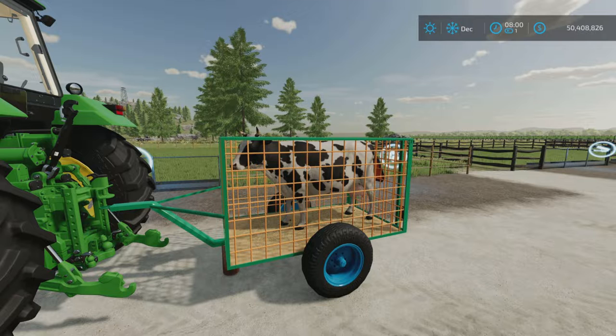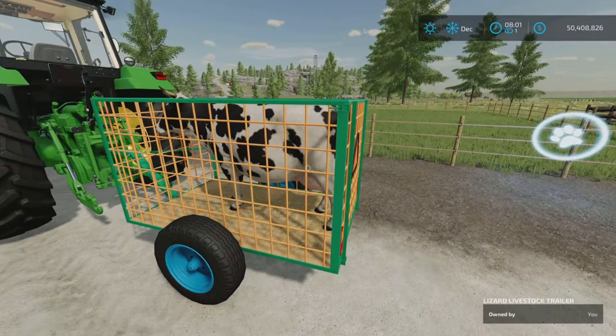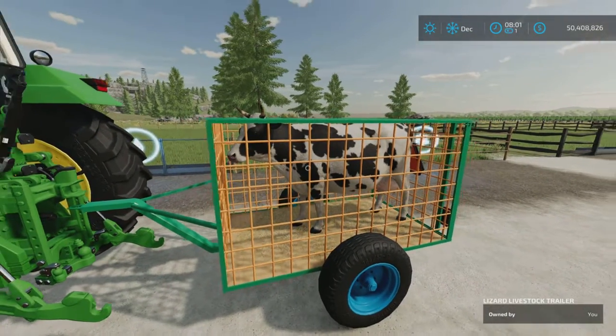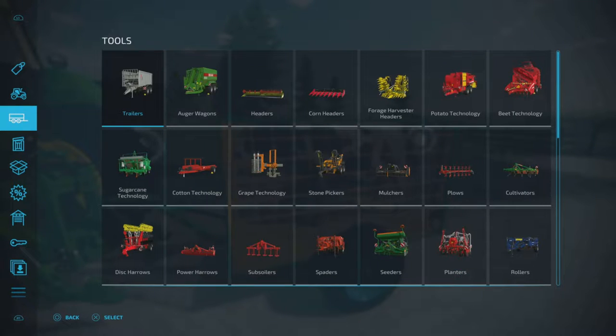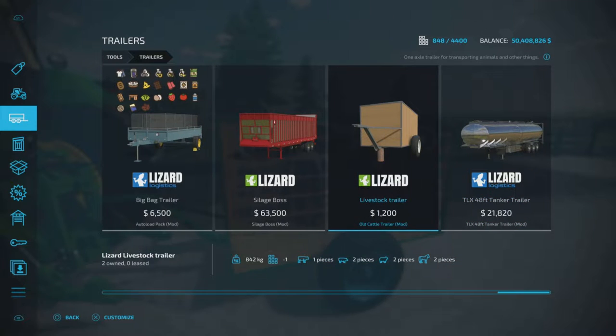Loony Farm Guy here with a new mod test for Farming Simulator 22 — this is the Old Cattle Trailer by Marcello 22. It's 4.77 megabytes to download and four slots on console. It looks like a homemade or very small animal trailer. It's not found under Animal Transport where I first looked; it's actually under Trailers. Under Trailers it's listed as a livestock trailer at $1,200, four slots. It will hold one cow, two pigs, two sheep, or two horses.